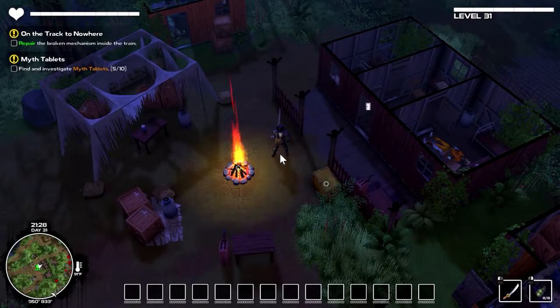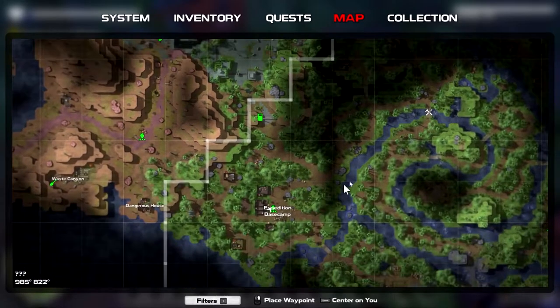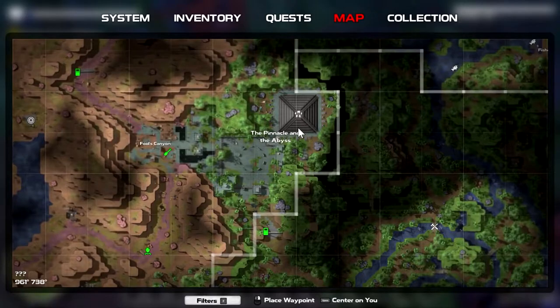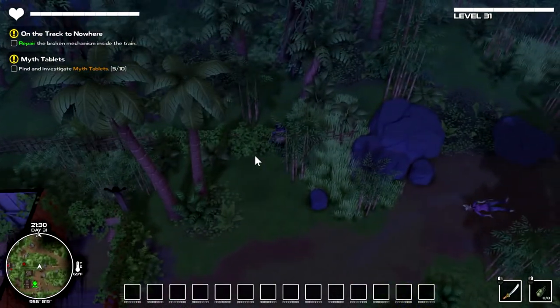Hello everybody, welcome back to Dismantled. We are here in this camp and we're very close to the pyramid. I made my way over here so we didn't have to travel all the way. We're gonna go in here with my gas mask. I still haven't fixed this, I really should fix it so I can get around here. Let's go first and take a look at this pyramid.